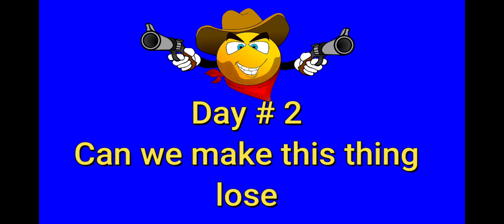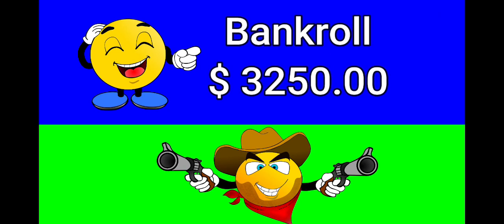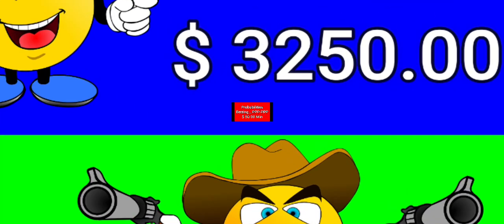Okay, finally here's day two of this new system. Can we make that thing lose? Our lucky numbers today are 6, 18, 30, 42, and 54, and our bankroll is $3,250.